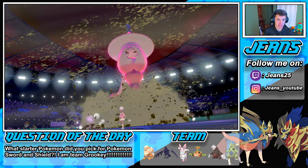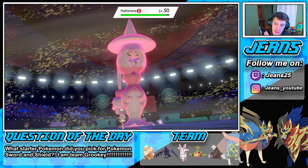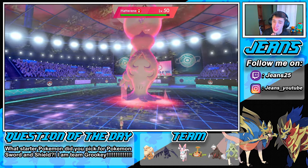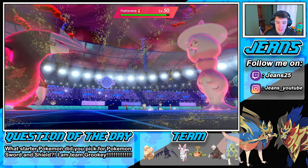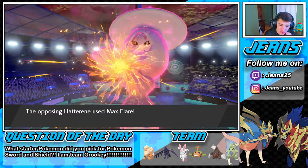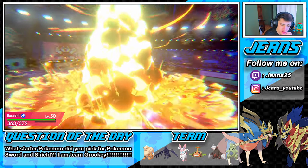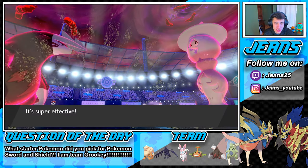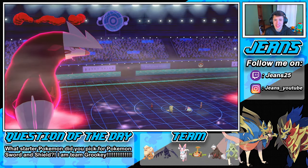He goes for the Hatterene — Hatterene is gonna try to take out my Tyranitar. She will outspeed — she goes first since she's the slowest in Trick Room, making her the fastest. Max Starfall, Max Flare — we will eat this up with Focus Sash. Oh, we eat it up regardless! He's trying to double up on us.